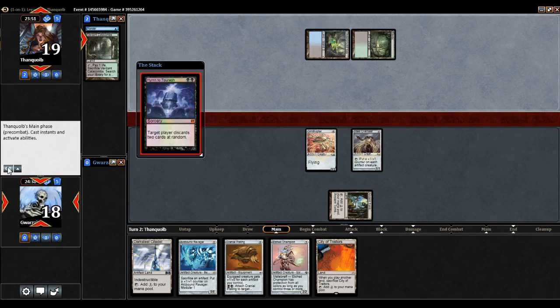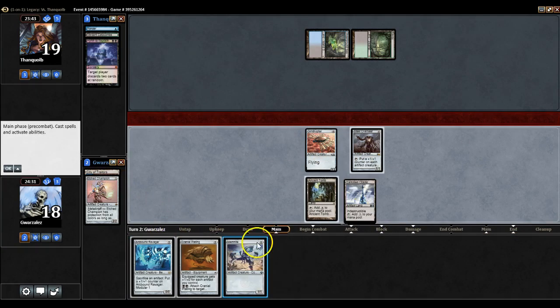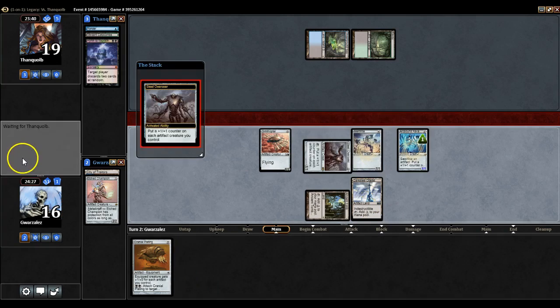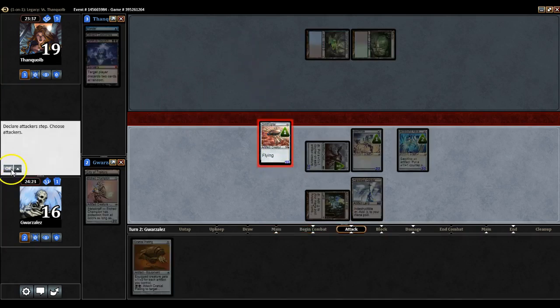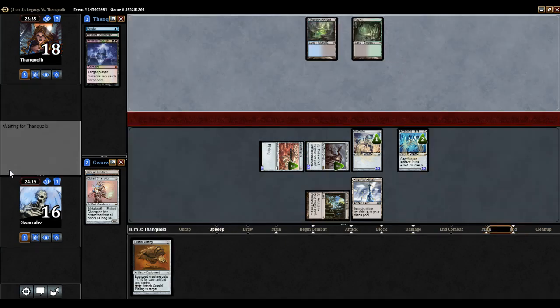That's interesting — Hymn to Tourach. Well, there goes that plan, but it could have been a lot worse. Yeah, this is going to be just fine. Now I'm a little bit Abrupt Decay proof, because I can just sacrifice the target to Arcbound. Arcbound has two counters on him.